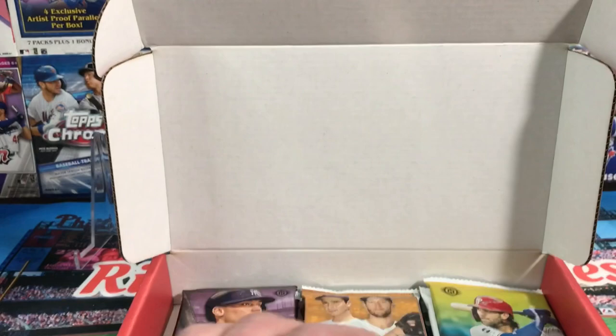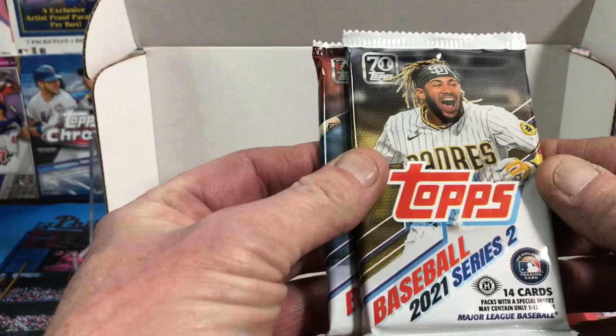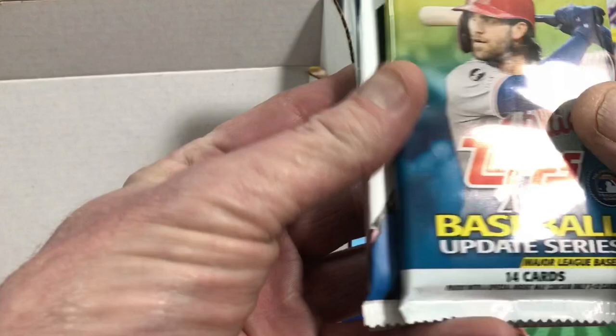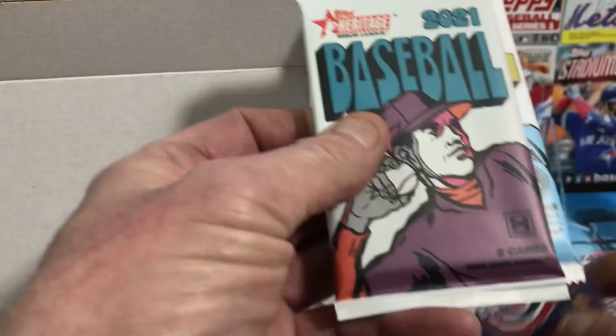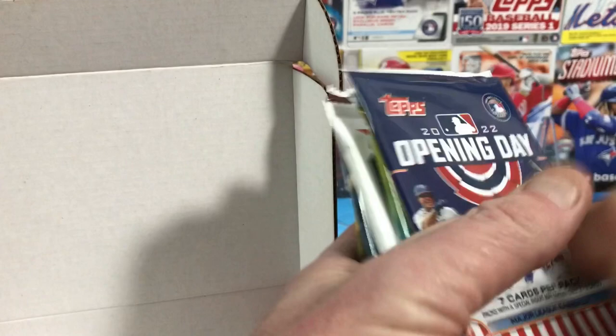Let's take a look at what we have inside. We've got a 2017 Update, 2021 Series 2, 2021 Update, and a 2019 Update. We've got a Mosaic — I pulled an autograph out of one of these before. Also a 2020 Update, Opening Day 2022, Heritage Minor League 2021, and Heritage High Number 2021. So we've got eight packs, all hobby.